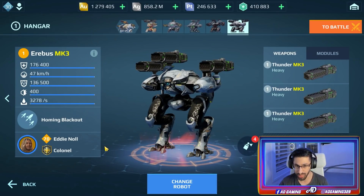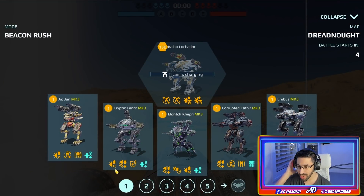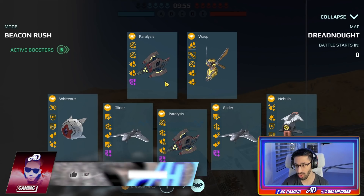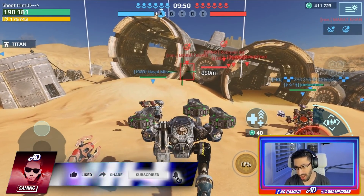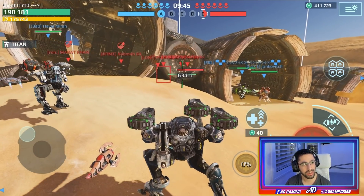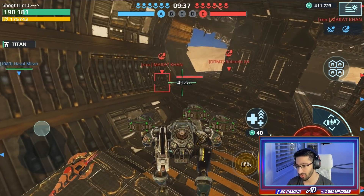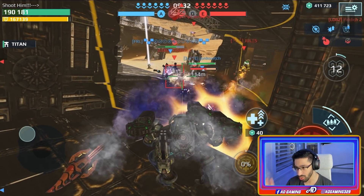Without further ado, let's go to the gameplay. So for the first gameplay we dropped on the Dreadnought map and I'm starting with the Thunder Airbus. We also have the paralysis drone. I'm running the Airbus instead of the Behemoth just to do some variety. Anytime I can use the Behemoth again — let me know if you want to see that as well.